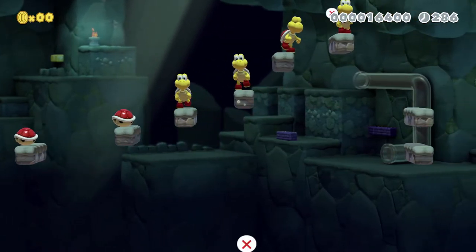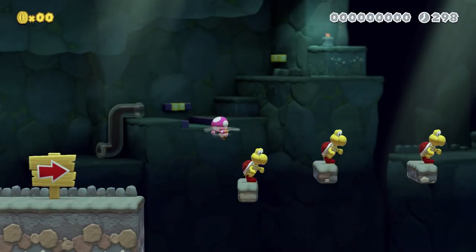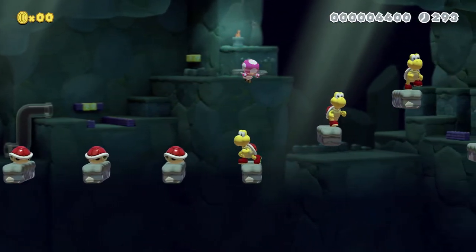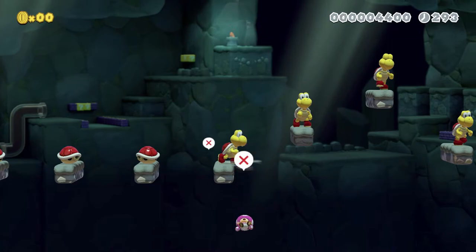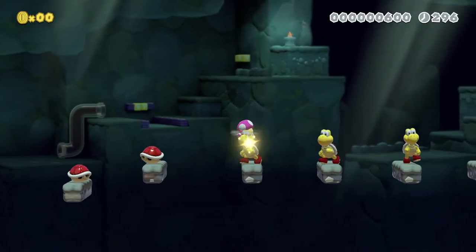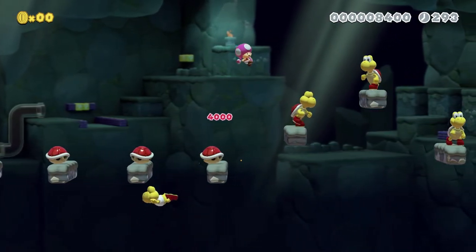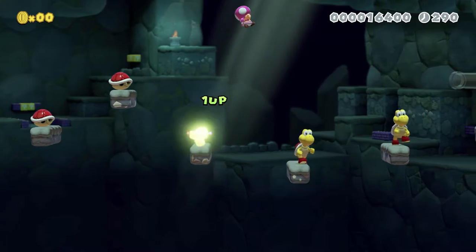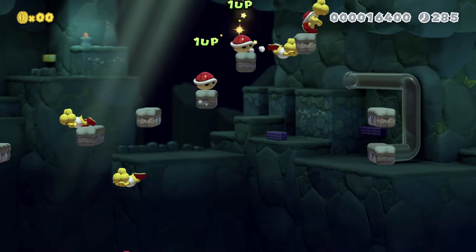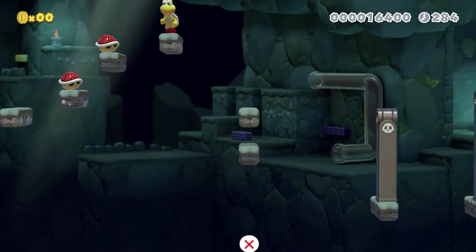Dang it. Yeah, I can see why the clear rate is kind of low. This level is hard — it's just very precise. I think using spins slows my fall a little bit, so I'm gonna probably try to use them. I got kicked by a Koopa in the head! Oh my goodness. This might not be as short a video as I was expecting, but we'll see. Yeah, there's definitely something up there you can hit your head on, so I'm not quite sure what I'm supposed to do there.